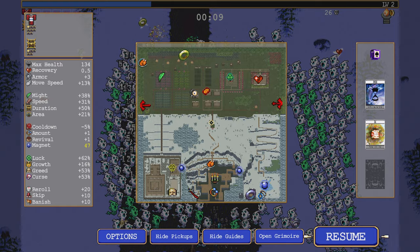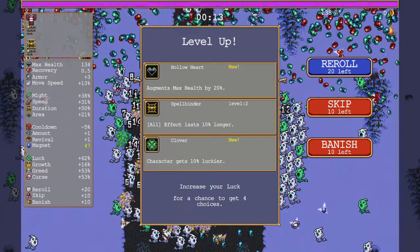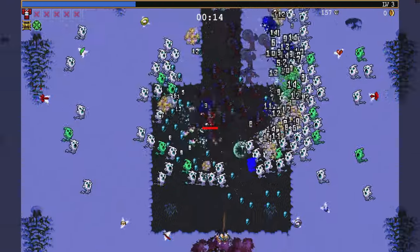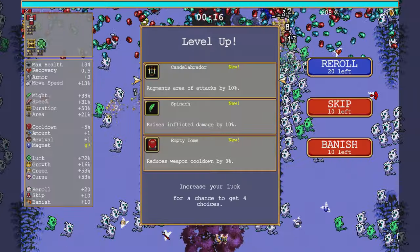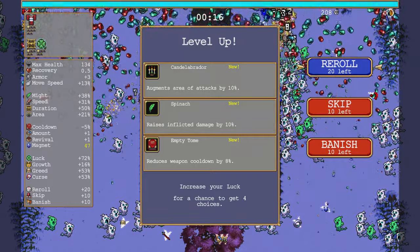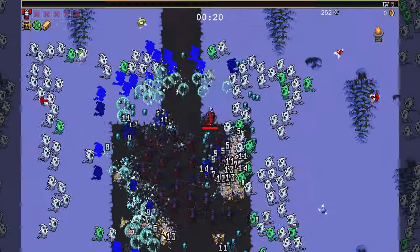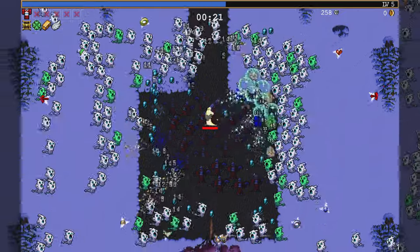And I guess Armor and Hollow Heart. What else is there? No need for Empty Tome. Oh, Clover would work. Labrador and Spinach are on the map. There's Tornis Box. There's my Wings.